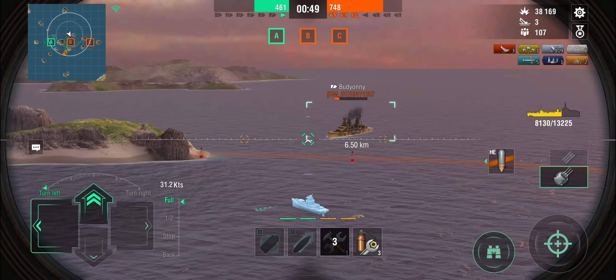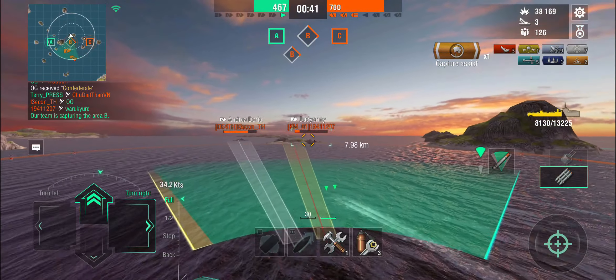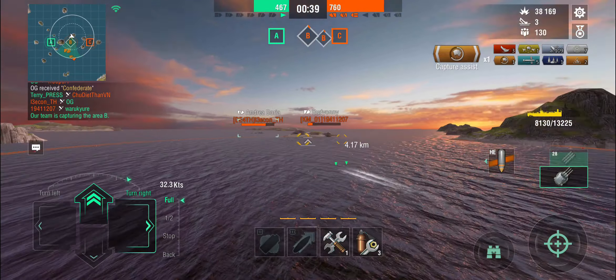The Budyonni has been taking a beating from the Congo, so let's see if we can do something. He knows I'm here. The Andrea Doria is still almost full health. I drop some torpedoes in his general direction and start shooting anyway. He's on low hit points but going into hiding. He comes out — the Andrea Doria is shooting at me with semi-armor-piercing, very little I can do. One torpedo hits the Budyonni and he's nearly dead — but I can't finish him before the Andrea Doria kills me. We'd lost that one two minutes ago; I was just having fun at the end.